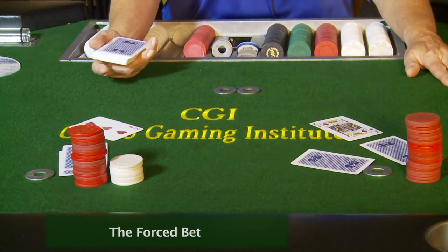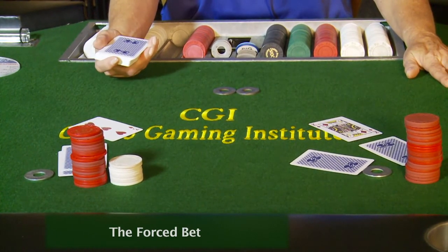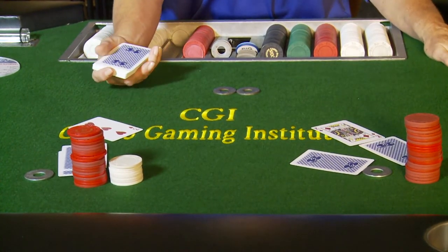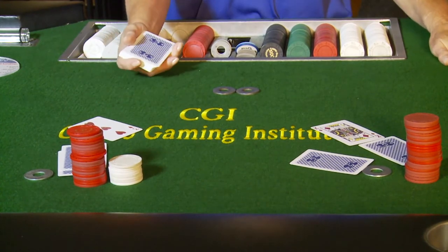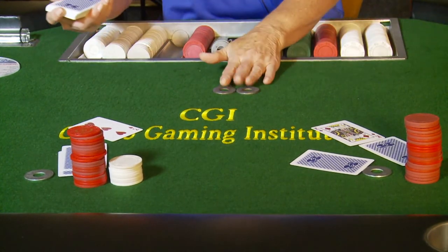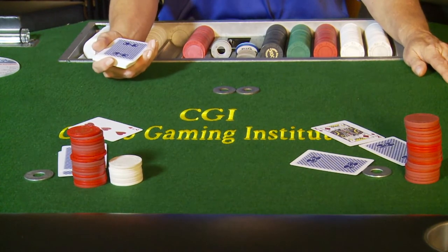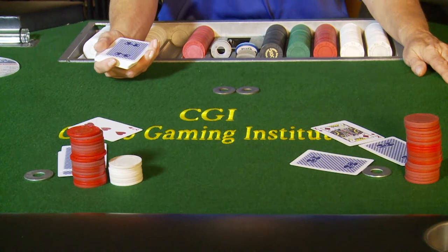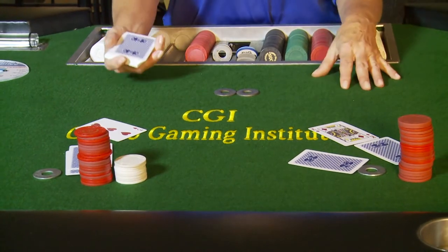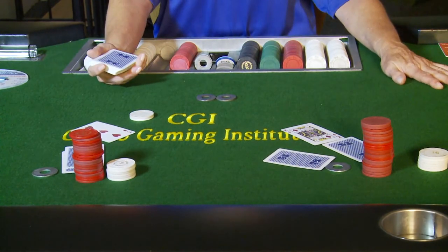I am looking for the force bet. The force bet is the lowest card on the board and the player must post that force bet when he or she is the lowest on the board. In this case it is the three of hearts. I am going directly to the three of hearts and announce: three of hearts, you're low. The player must post the force bet. The player has the option on this street to bet the force bet of two dollars. How do I know it's two dollars? The sign tells me so. That is the minimum bet this player can place.